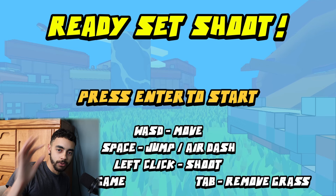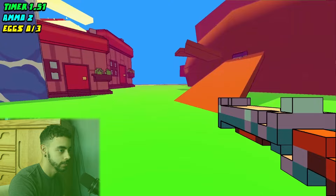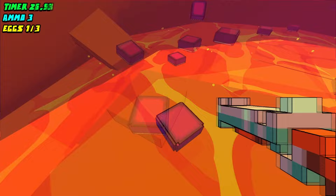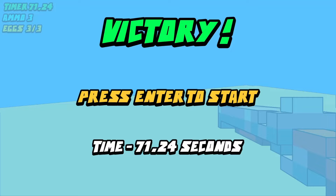Alright, we're going to do this again. Attempt number two — attempt number one was awful. We're going to do the proper strategy. I'm going to go for the right egg first, and then hopefully I don't actually mess up. So this is going to be my second attempt. Make sure we disable that grass, and let's start. There we go. And now we should be able to just complete the level. And there we go — 71.24 seconds.